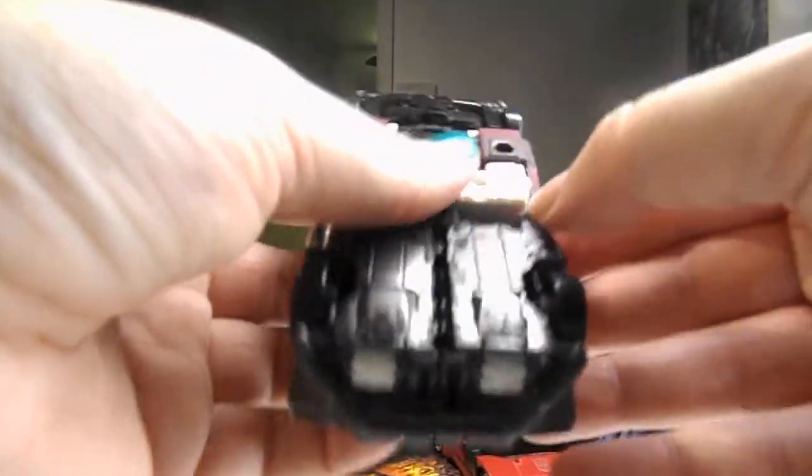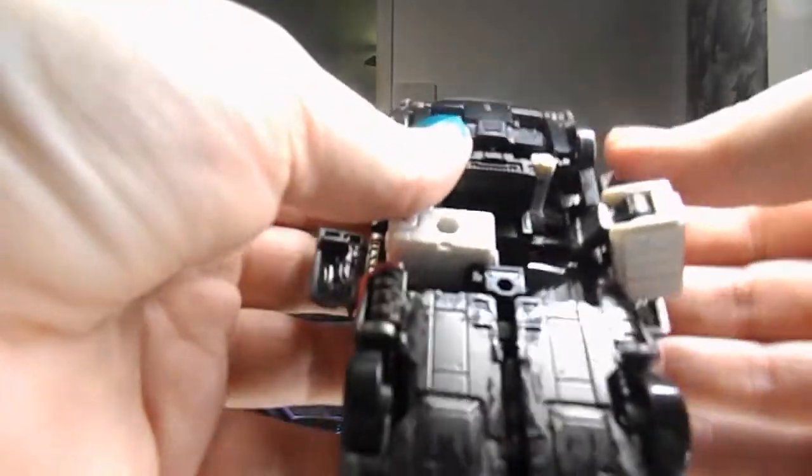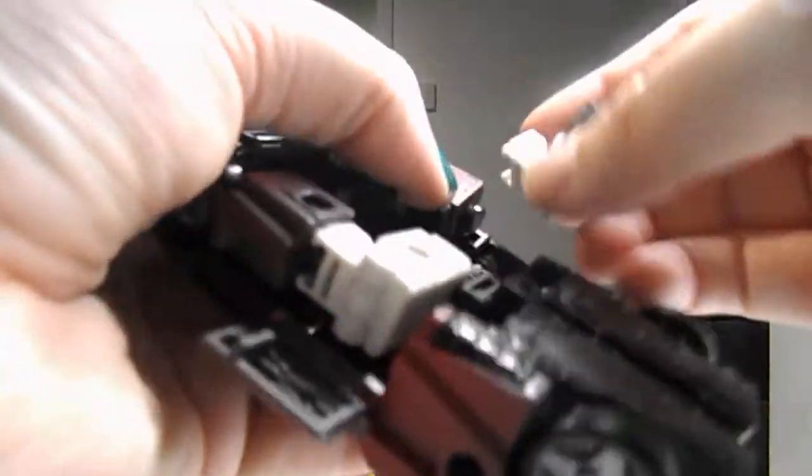Transforming him is easy, especially if you've had the original Sideswipe or even Red Alert, because they share the very same mold — the transformation sequence is exactly the same. As you can see, his arms are tucked in here and these clip in there, so you just want to fold these out and not pop the arms off. You want to carefully extend the arms up and out, and the wrist as well.